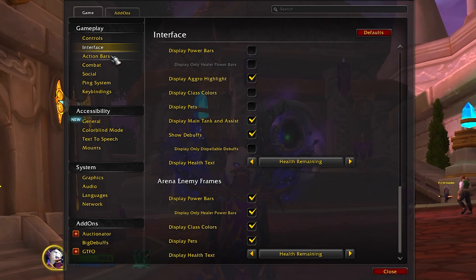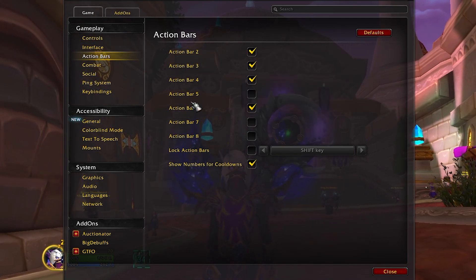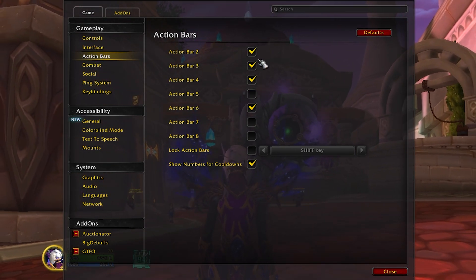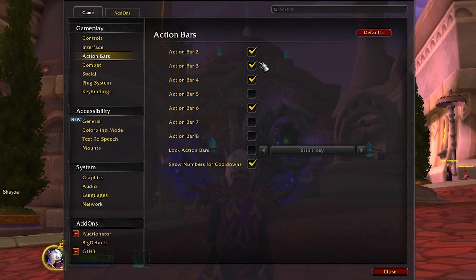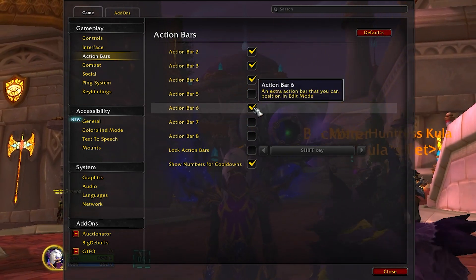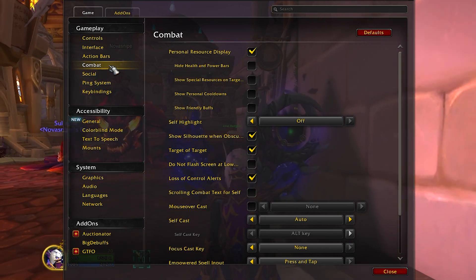Moving on to the third tab, we have action bars. I'm using action bars 2, 3, 4, and 6. If these are not activated on yours, you should probably activate them. I'm not sure if the edit mode layout code I'm going to give you will make it work immediately, so you might have to activate these four manually.